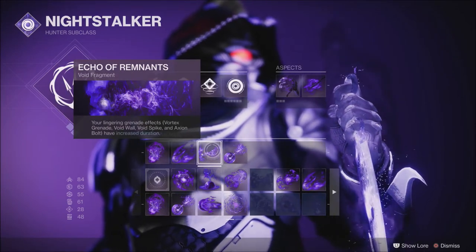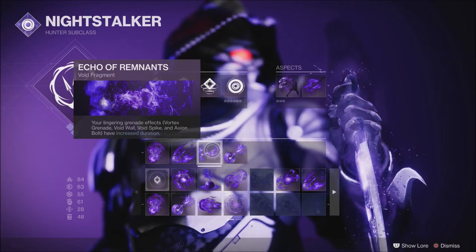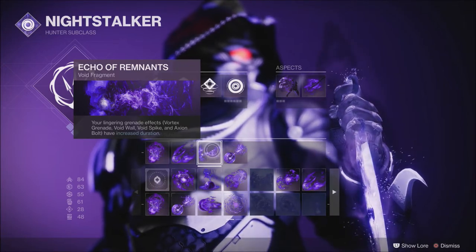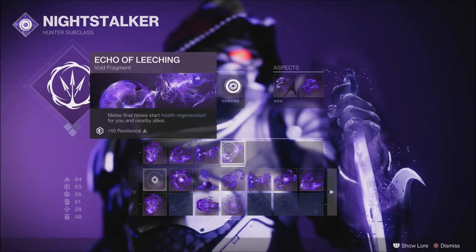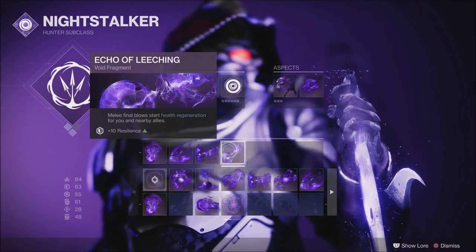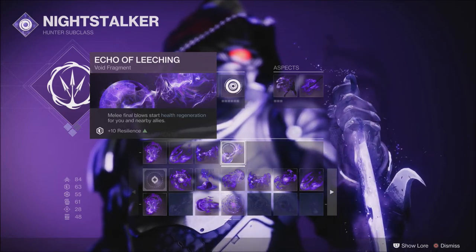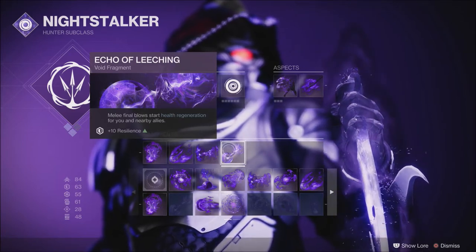Echo of Remnants gives your lingering grenade effects — Vortex, Void Wall, Void Spike, and Axion Bolt — increased duration. Echo of Leaching: melee final blows start health regeneration for you and nearby allies, which is very handy for you and your teammates, and this gives you plus 10 resilience.